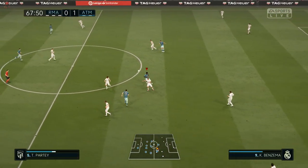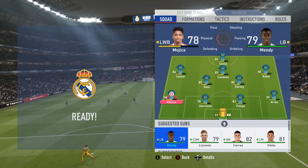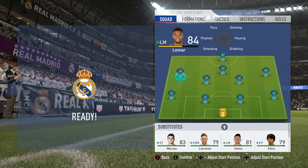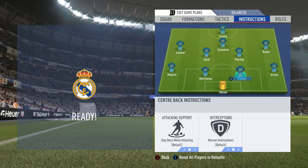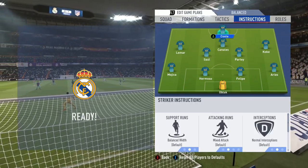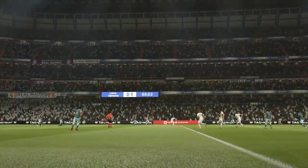We're leading one nil and I'm considering whether to change the formation. Everyone is doing an amazing job. I might use Mendy but I'll keep Mojica because he's an amazing player. Defensively we're good. I think I'll tell Lamar and Koke to play a bit more defensively, have Arias stay back, and Partey defend as well. Sergio Canales is doing a pretty good job, so apart from that everything is working.